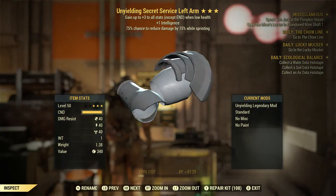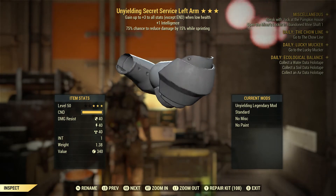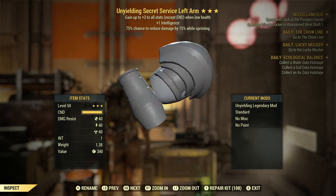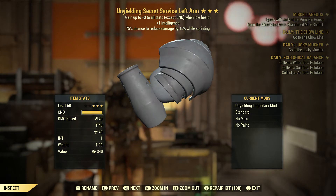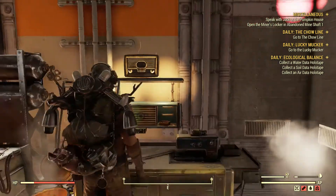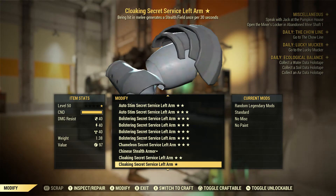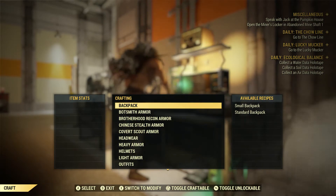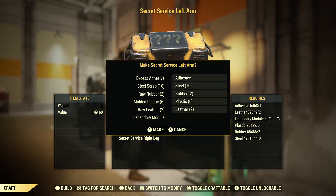We got a three-star — that's still pretty good, not what we're looking for, but that's a really good piece. The 75% chance to reduce damage by 15% while sprinting — that's a pretty good piece. I'm going to keep that just in case they ever decide to make this stuff tradable — I'll have that piece. You never know.